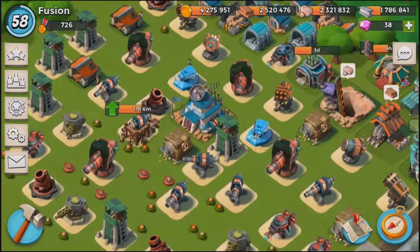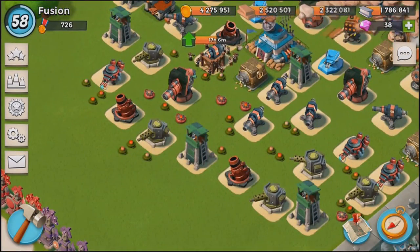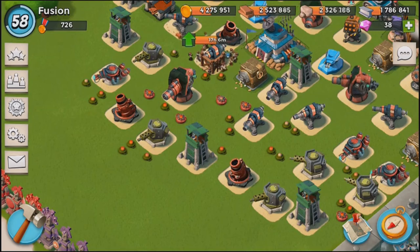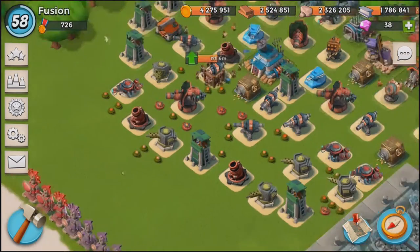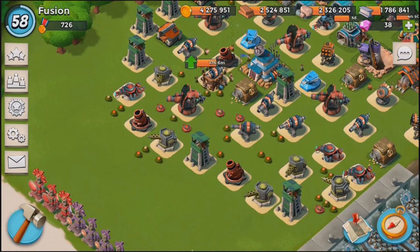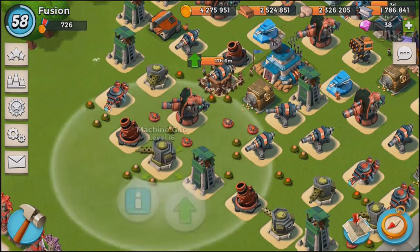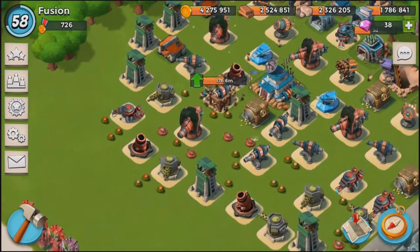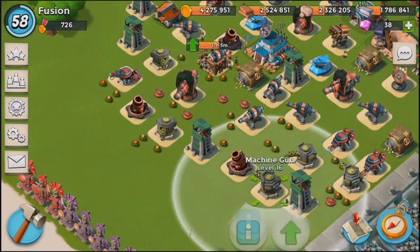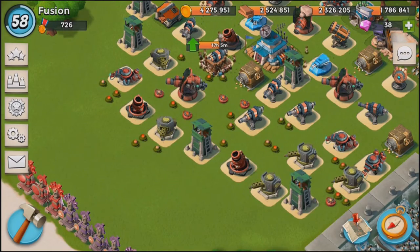Mortars aren't too big of an issue on my base against Hammerman — they won't do too much — but I put a couple mortars up at front. That's going to maybe take out a wave of Zookas when the Zookas come in. If it's warriors at the very beginning, mortars aren't taking anything out. You want at least one machine gun up at front — maybe a couple of machine guns. I have two here, and then one flame. That's going to help destroy warriors if warriors is the first wave.